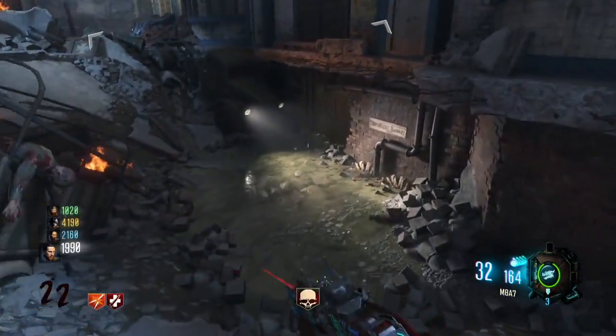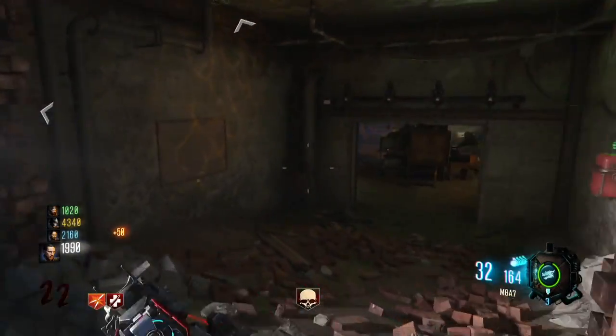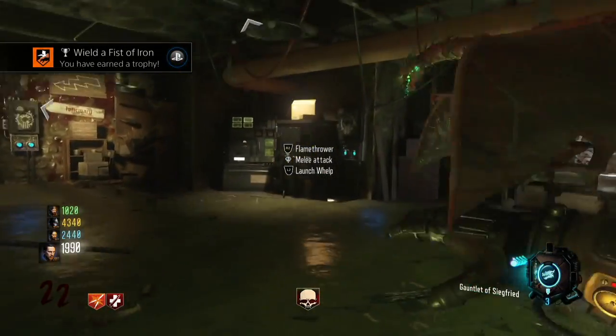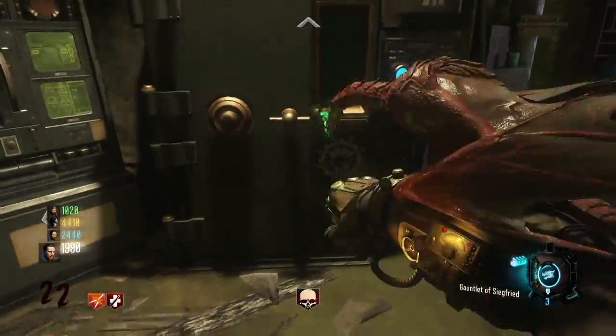What's going on everybody, it's JDK98 here and today I'm bringing you guys the second step of the Gorod Krovi Easter Egg. This is going to be for getting the trophies here. There are six trophies scattered around the map that we need to collect for the ascension module.